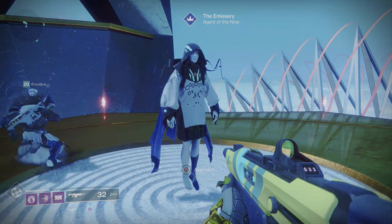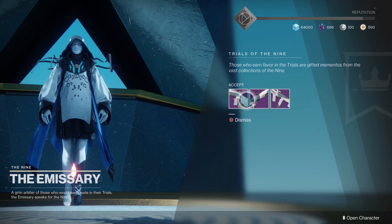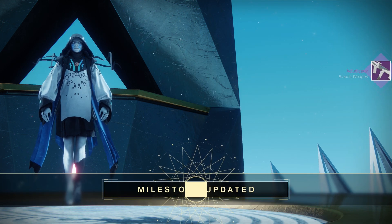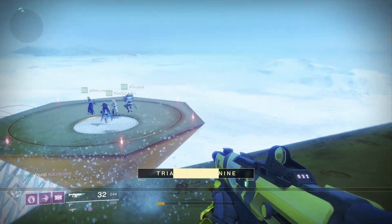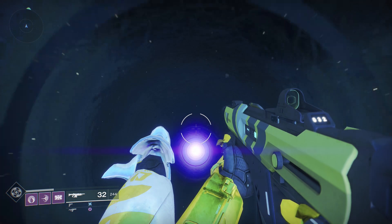Not getting that weapon had me pretty bummed out, but we did get ourselves the SMG, which was the second-to-last item I needed from Trials of the Nine, so I was pretty hyped about that pickup. You can choose between the Shax, the SMG, and the pulse rifle, and I now have all of those except I'd been missing the SMG.